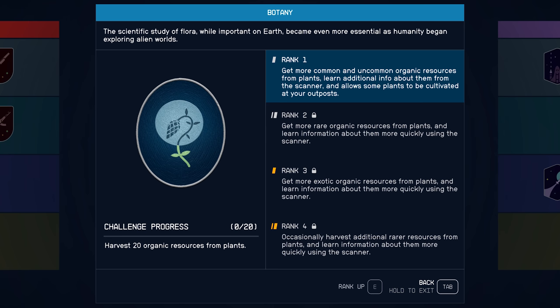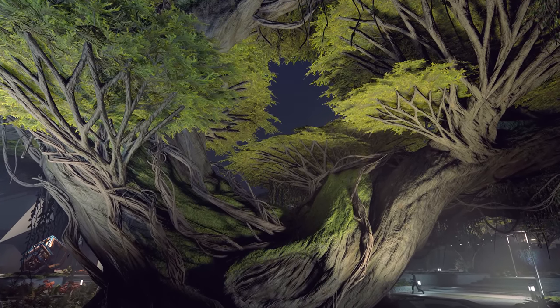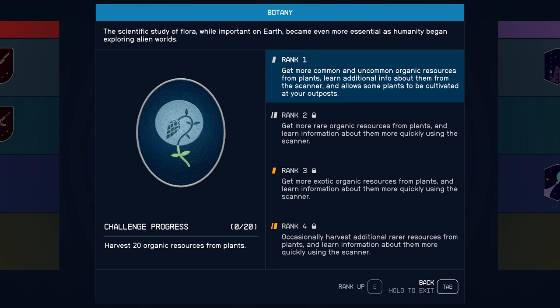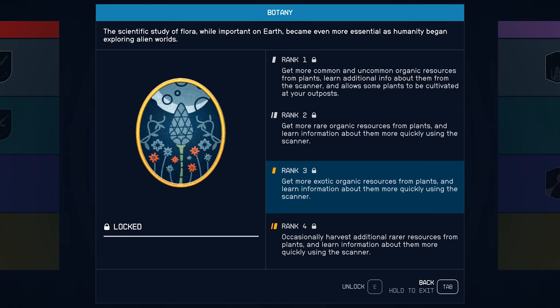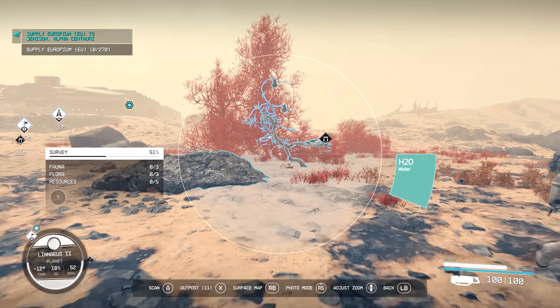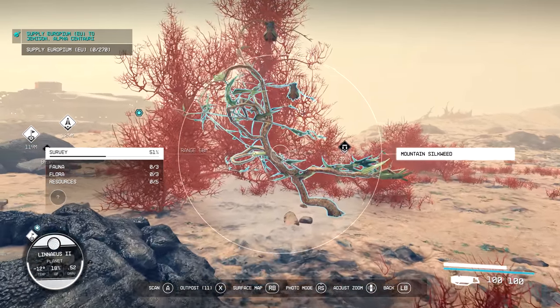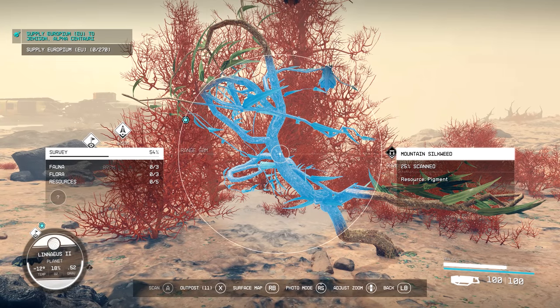Next is the tier 2 skill Botany, which allows you to harvest more resources from flora - but more importantly it also increases the amount of data collected from scanning plants. With no points in this skill we need to scan 8 of a specific plant to fully collect its data. With rank 1 this drops to 7 scans, rank 2 drops to 6, rank 3 to 5, and rank 4 drops down to only 4 scans to 100% collect a plant's data - literally halving the required scans and therefore halving the time needed to scan plants. So this is hugely beneficial.